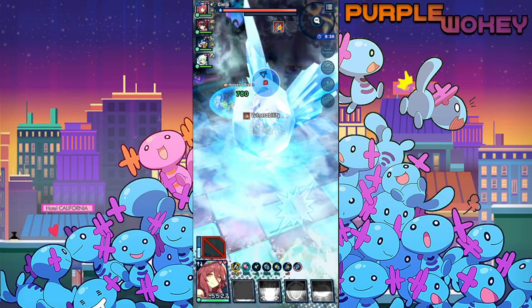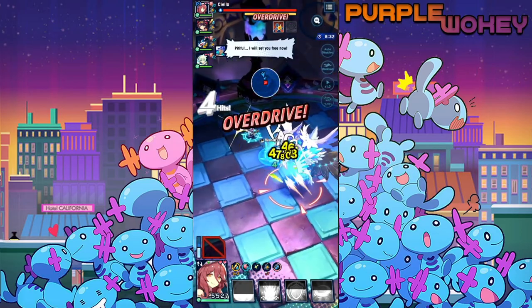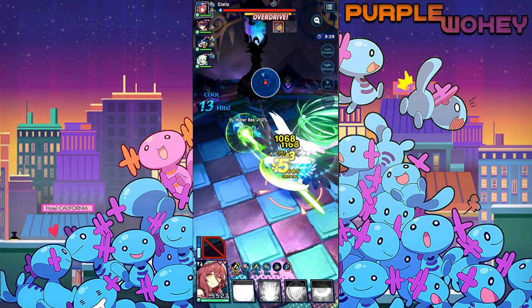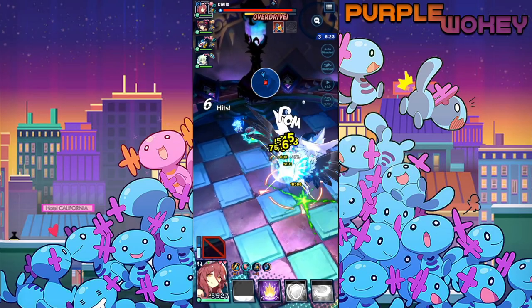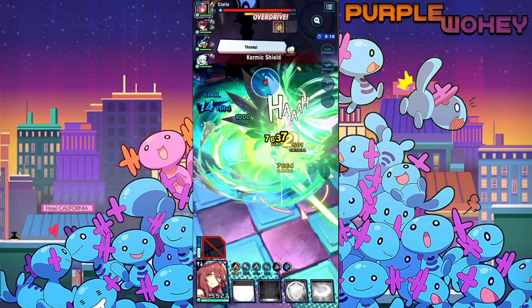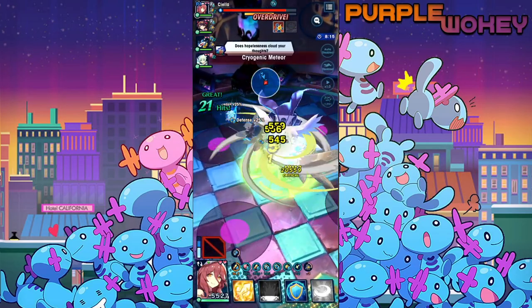Templar Hope is just so good for Otto specifically, so it's kind of hard to deviate away from that. If that's the case, I need to use Templar Hope. I don't know if she heals enough, but with Templar Hope and all the defense going up, I think she might actually be good enough to take the main healing role away from maybe Lohan. But I don't know, maybe no.